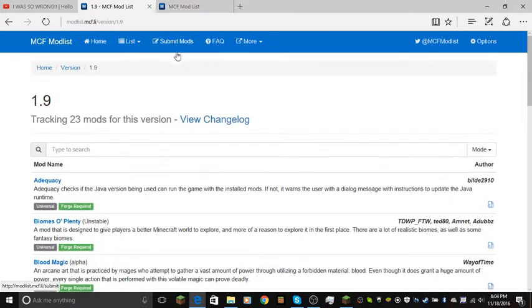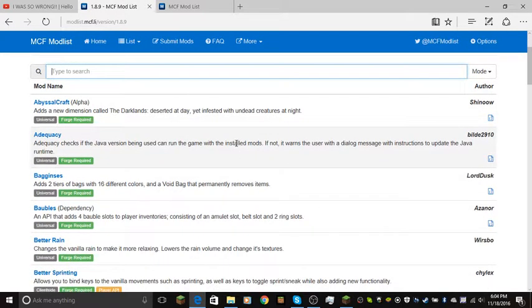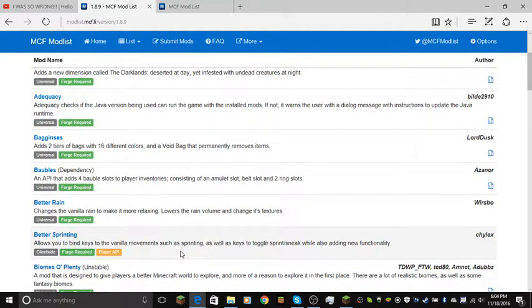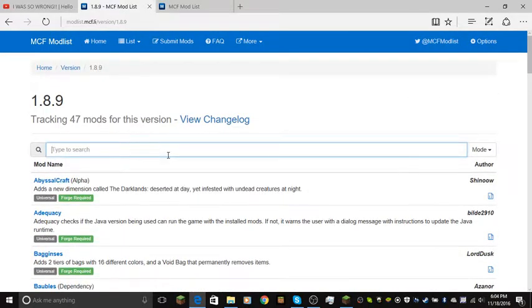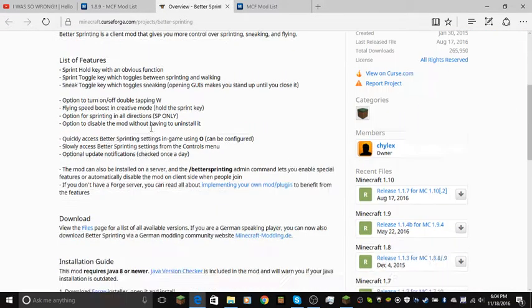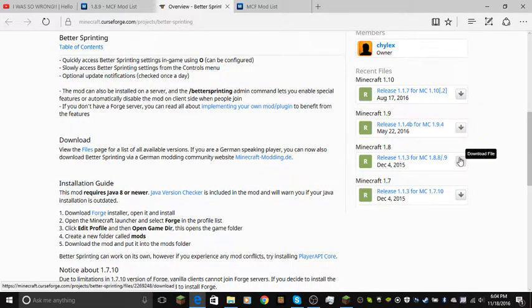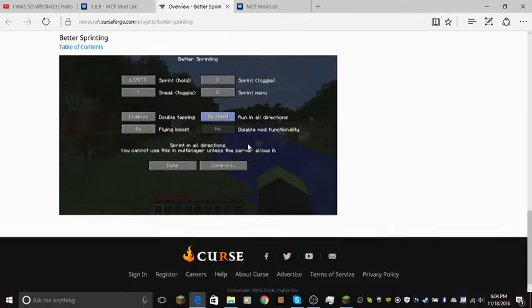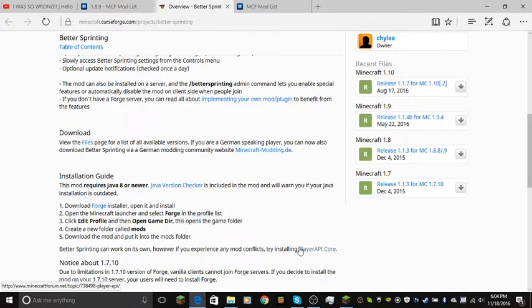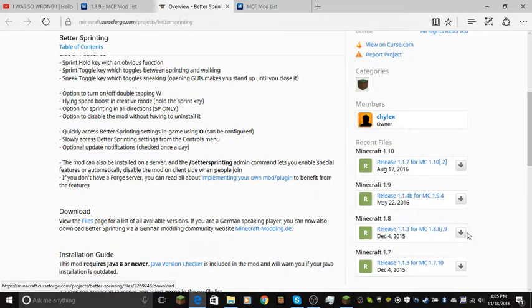All I have to do is just download a mod. Let's try and download something interesting — actually, let's do the Better Sprint mod. Let's just do Lucky Block if they have it — nope. Pixelmon — no. Okay, let's just do the Better Sprint thing. I'm not sure if I'm going to use it, but it seemed useful. Not all of them will be like this — for example, you might have to download from there. Now just look for where you download the thing. Better Sprint can work on its own, however with some mods you're going to need more than one. We have 1.8.9, so we're going to download this.